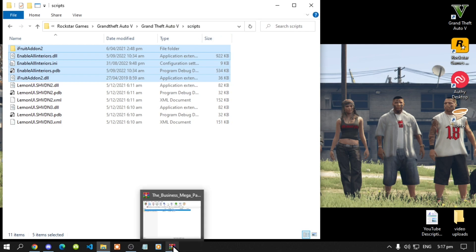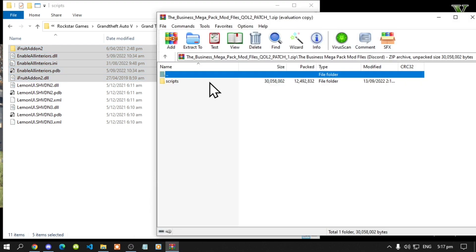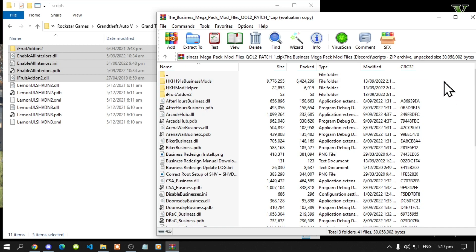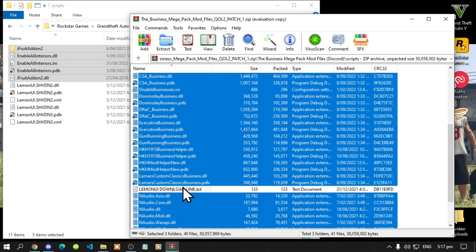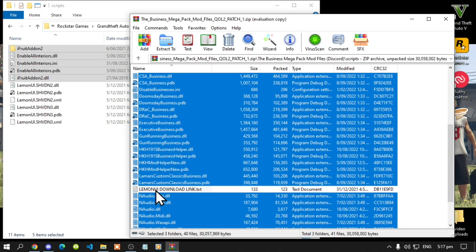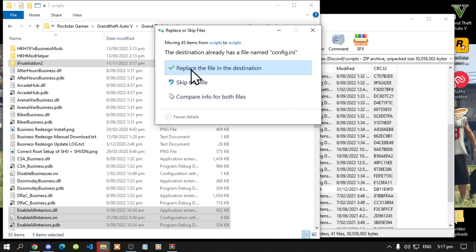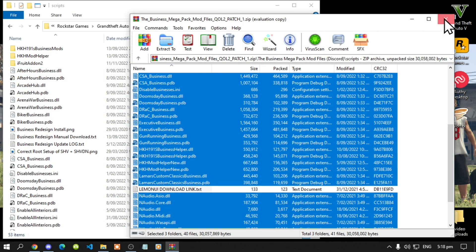Now lastly open up your Business Mega Pack extract folder, go into the folder, then go to your scripts folder. All you got to do is select all the files and folders except for the text file — you've got to find it somewhere around here — so just uncheck the text file and then drag everything to your scripts folder. This process will take a few seconds. Go to replace and then exit out of your extract folder.